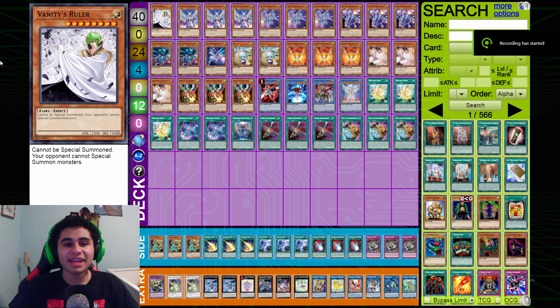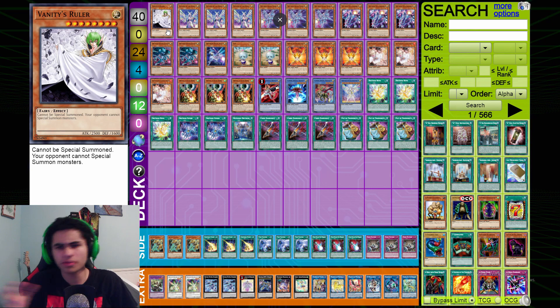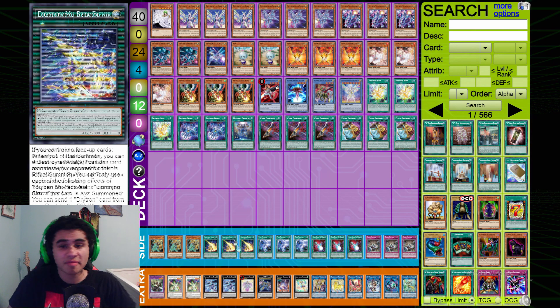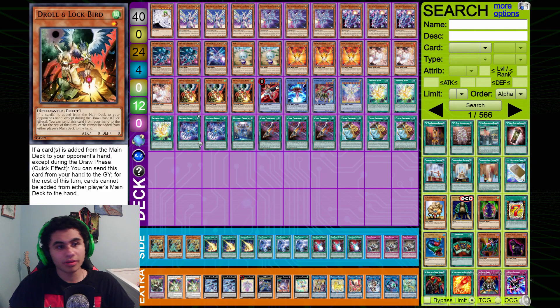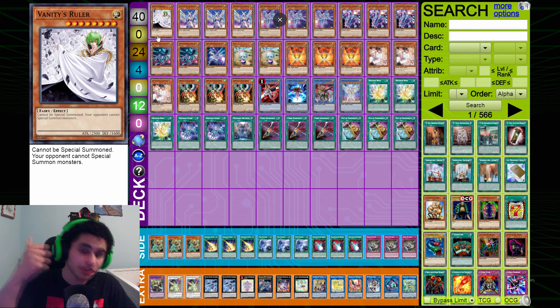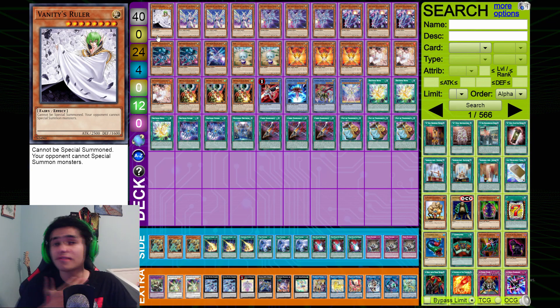Hello and welcome back to another video. Today I have an absolutely epic Dredtron decklist post-Lightning Overdrive with the new support of Diviner, the new XYZ monster, and so many other things — well, basically only those two things. The deck has gotten a significant boost in power. Be sure to smash the like button and comment down below what you think of my take on the deck.